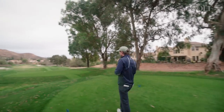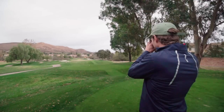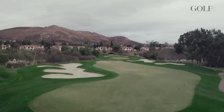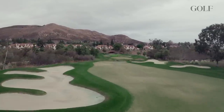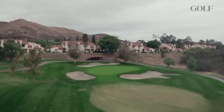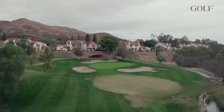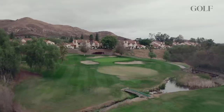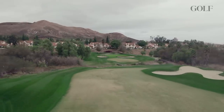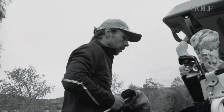Looks like a long par four — 400 to the pin. Looks like 267 to cover the bunker on the right. Just thinking: sail the driver with a draw over the bunker on the right. We can take driver for sure. I think there's more room left than what you see. So center of the green — draw it left. And if you go left rough, you're fine because it's a right pin. It takes a little bit of that bunker out of play.